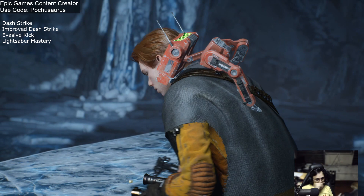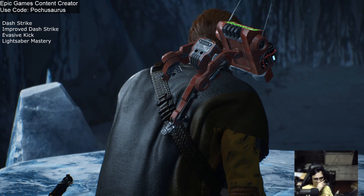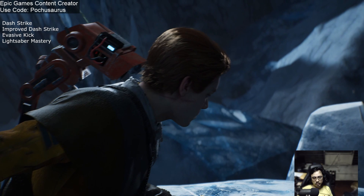So instead of dodge rolling back in, you can immediately just dash strike by holding the triangle button — or whatever that button is for you, because I'm playing with a controller. Improved dash strike just increases that range, so it allows you to bob and weave in and out of combat. It's just such an amazing technique if you're having trouble parrying or blocking, or if you don't really get the timing right.